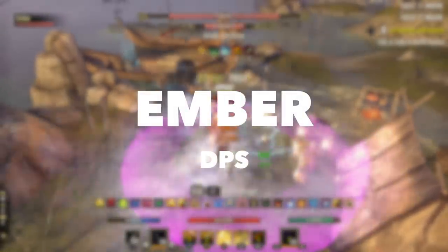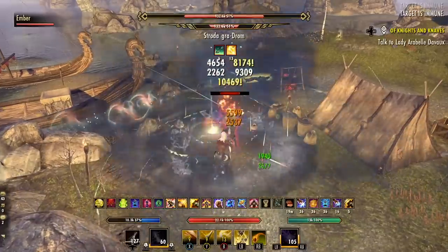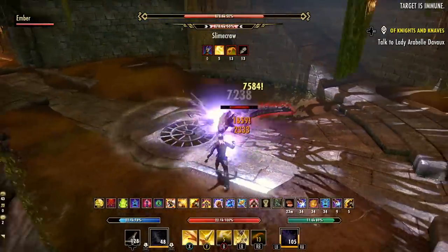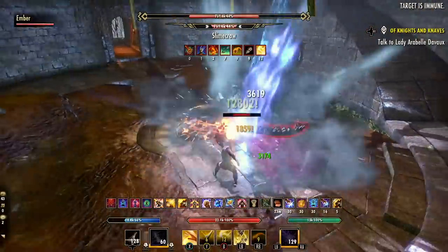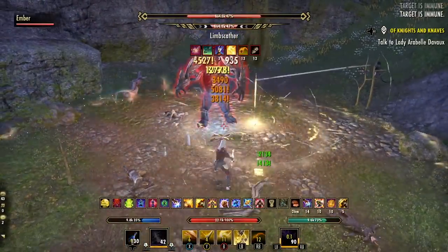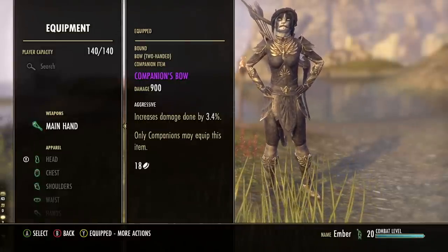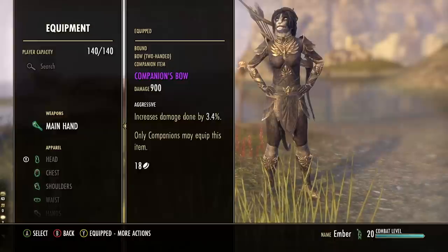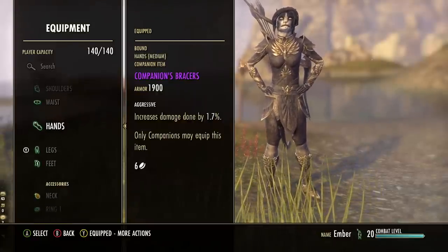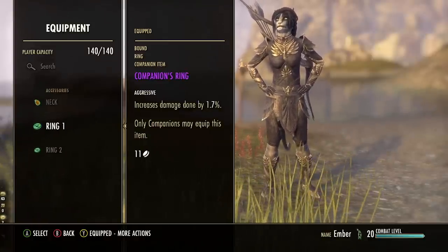Build number three is Ember as a DPS. You can set her up with various weapons — many players default to a destruction staff since she's a sorcerer, but my personal favorite, especially for single-target damage, is the bow. The bow is a very powerful companion weapon and does a lot of damage. Her companion ultimate is an AoE skill with excellent damage and her passives result in even more damage as well, making Ember possibly the most damaging companion if you pick the right skills and traits. For gear, use the companion's bow with the Aggressive trait to increase damage done, medium armor for the strongest damage passives, and as many Aggressive traits as possible across weapon, armor, and jewelry.